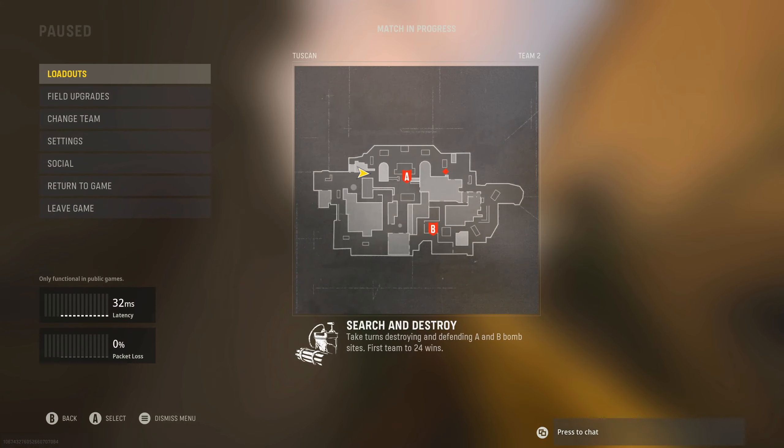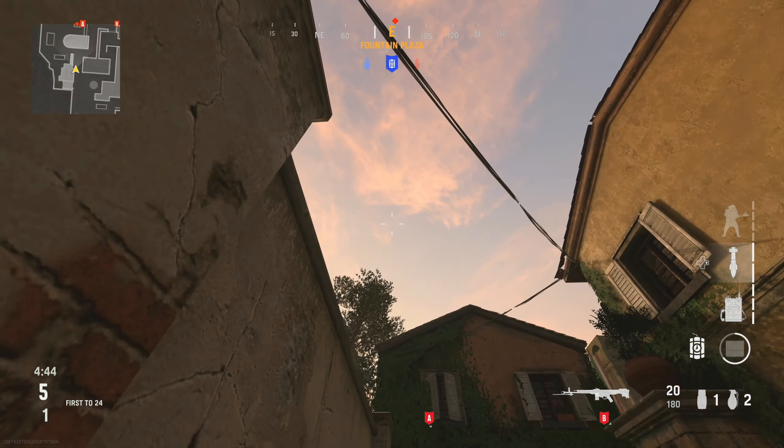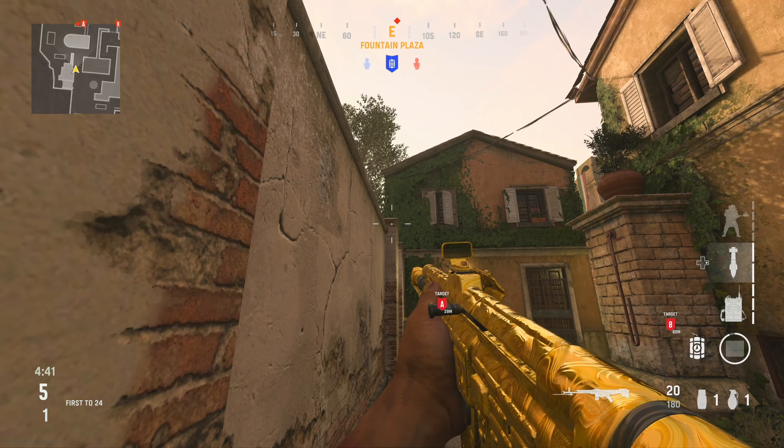For this last nade spot you're going to aim yourself up with the pillar on the left hand side, line up with the tree and the building in mid, and jump and throw your nade over. This is designed to hit anybody running out of the church building trying to rush A.